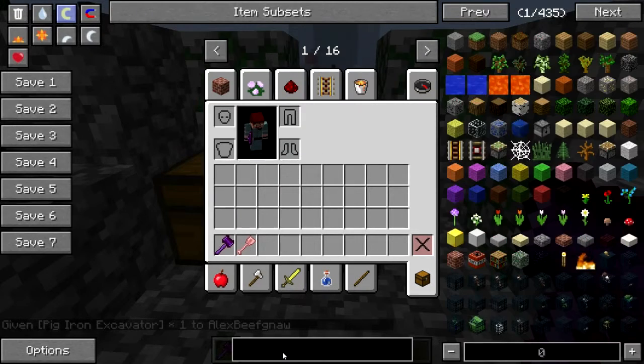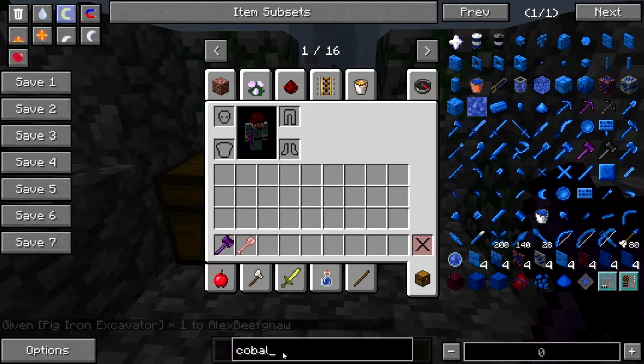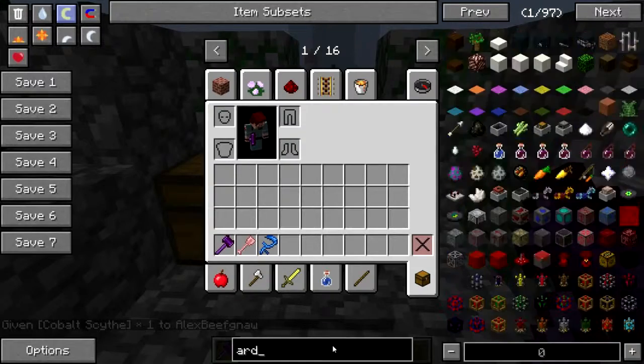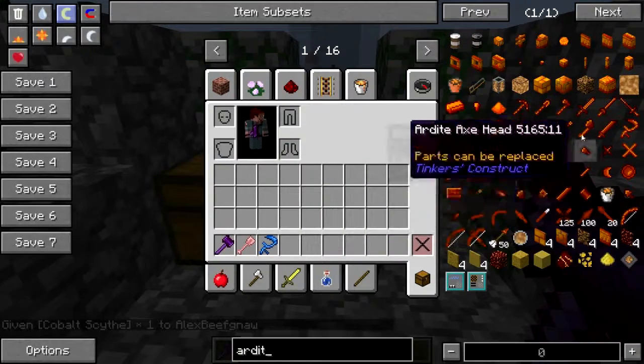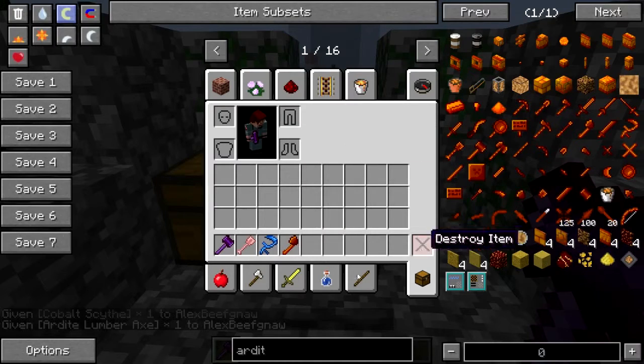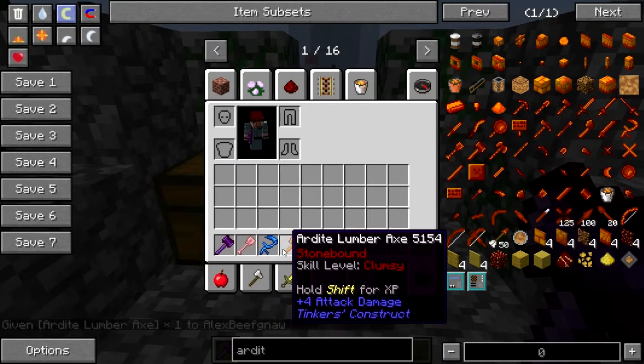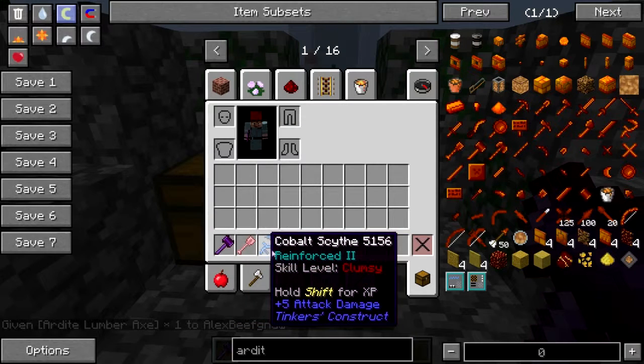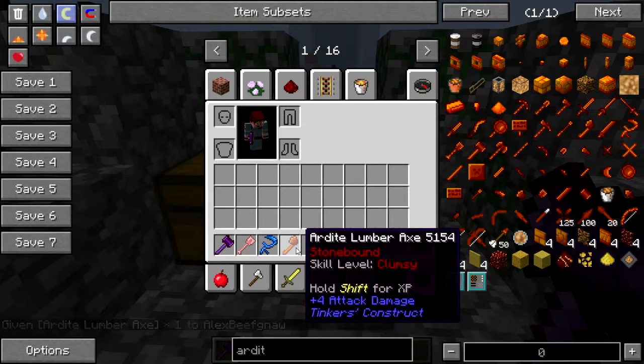Why am I using cobalt for the scythe? Because that's just what these tools are, that's what they've always been — ever since the beginning of Natural Magic. I just arbitrarily picked stuff and it stuck.